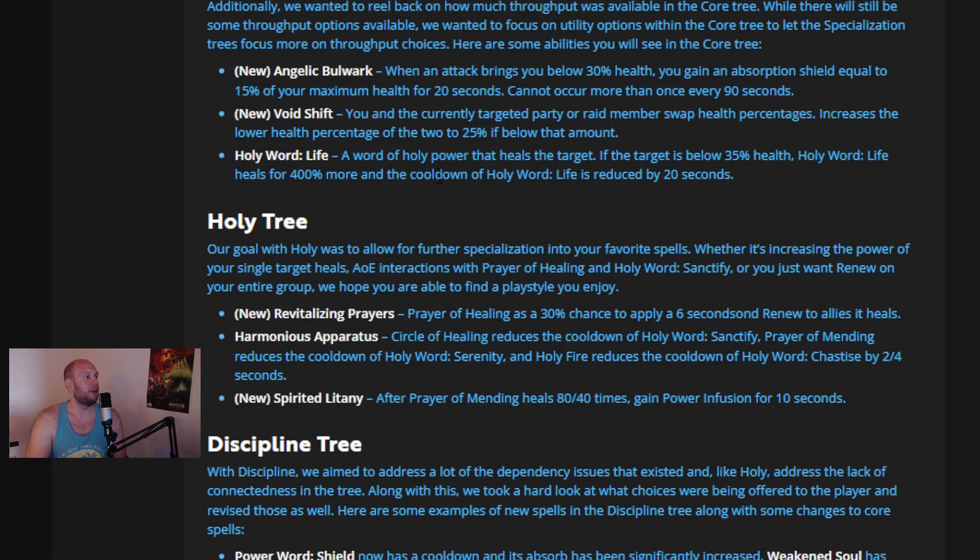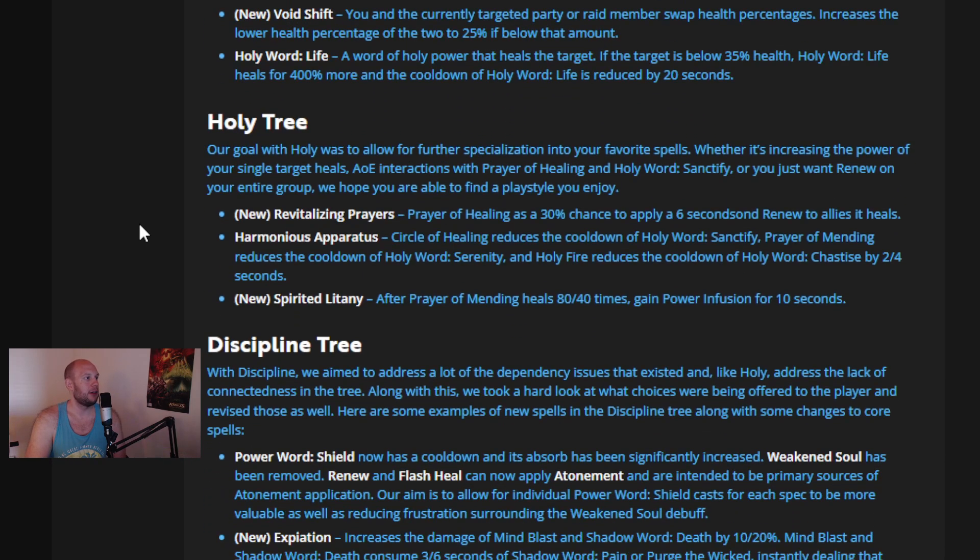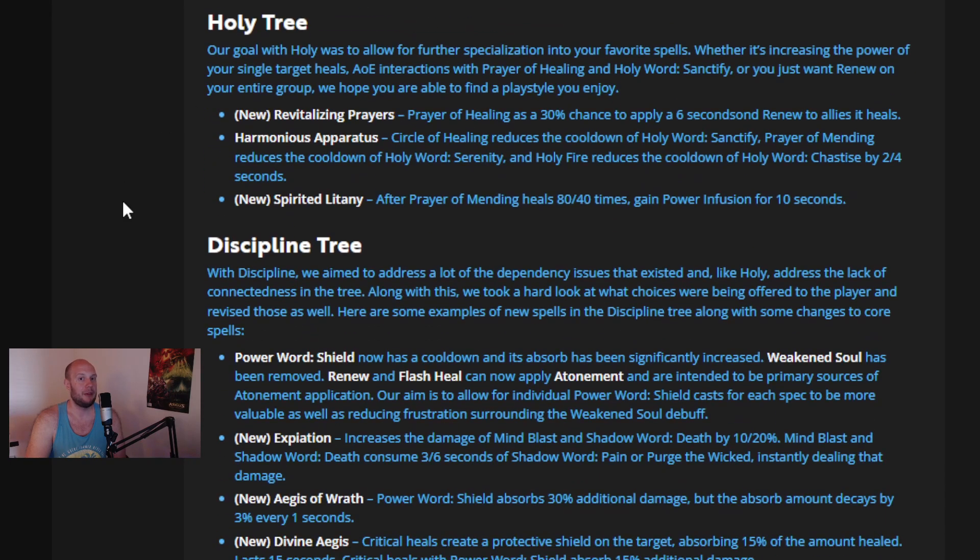Holy Word Life: a word of Holy Power that heals the target. If the target is below 35% health, Holy Word Life heals for 400% more and its cooldown is reduced by 20 seconds. It's a similar last-second emergency instant heal mechanic — kind of problematic in PvP. Healing output like this is generally not very desirable in PvE either; damage reduction is generally more sought after. Void Shift, though, is a massive one for PvP.